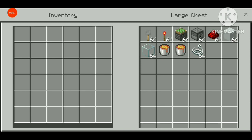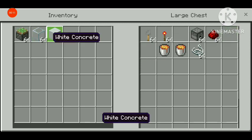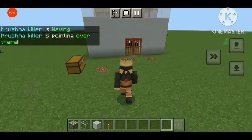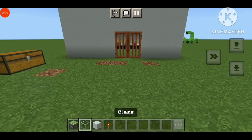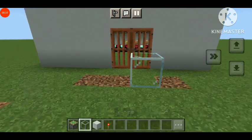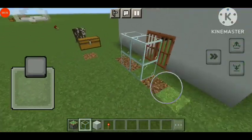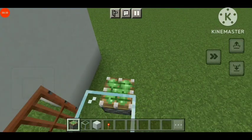We are going to use the sticky piston, white concrete, and a redstone torch. First, use a glass block, then use another glass block. Then you have to stick it with a circle block.